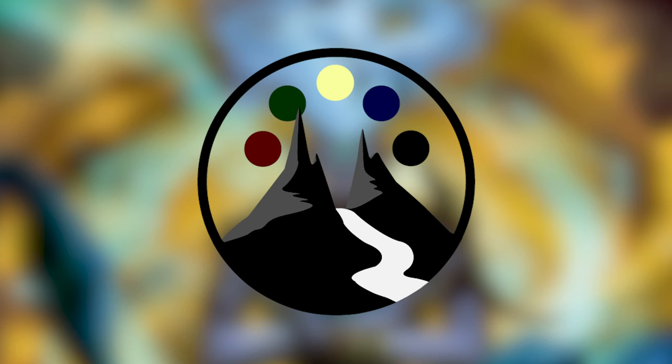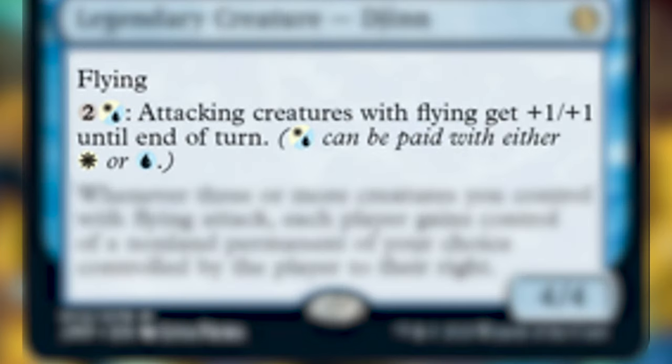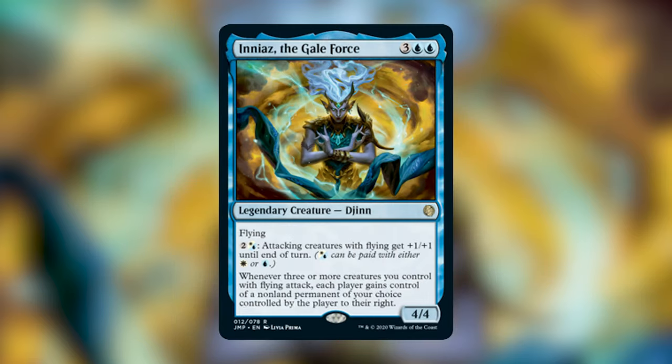The commander I've decided to build today is the Azorius one — Iniaz the Gale Force. Iniaz is three blue blue for a four-four legendary creature Jinn with flying. For two and a blue-white hybrid, attacking creatures with flying get +1/+1 until end of turn. Whenever three or more creatures you control with flying attack, each player gains control of a non-land permanent of your choice controlled by the player to their right.